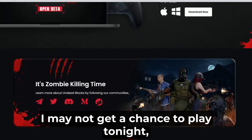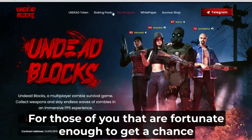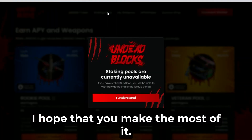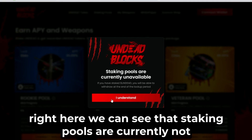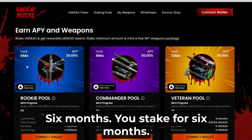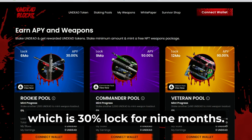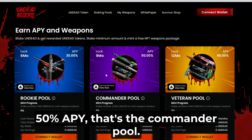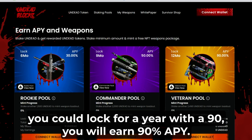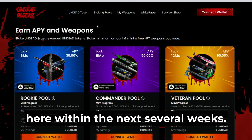Since I'm doing this video I may not get a chance to play tonight, but I definitely will in the next day or so. For those of you fortunate enough to see this video right as the game is being released, I hope that you make the most of it. The staking pools are currently not yet available but will be available any day now — they've already got the rates up here. Six months staking is the rookie pool at 30% APY. Locked for nine months is the commander pool at 50% APY. And then you can lock for a year with a 90% APY. This is all getting ready to come out within the next several weeks — this is amazing.